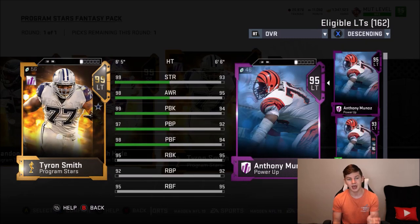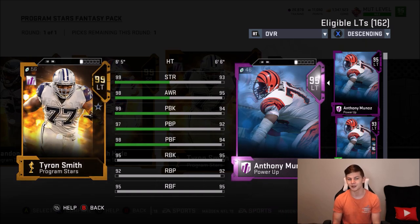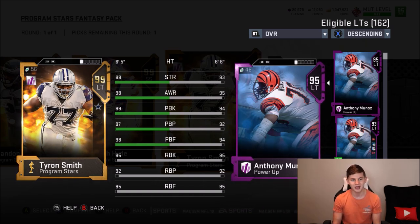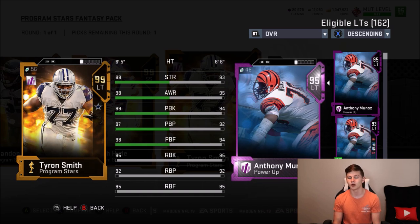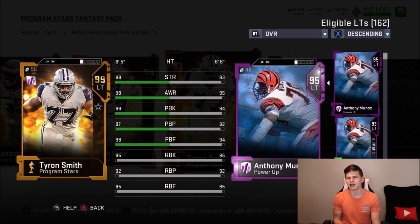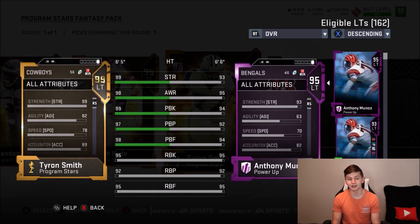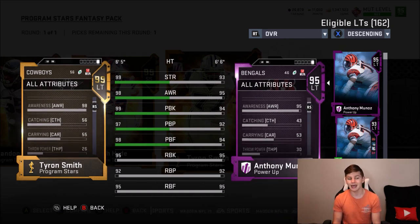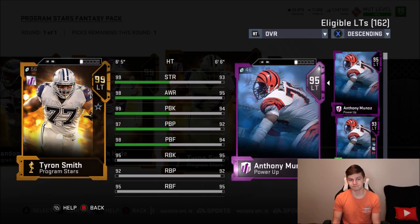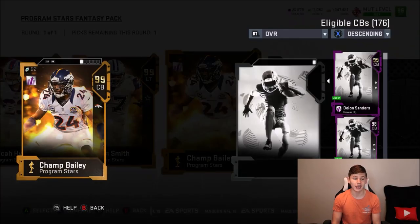We also have Tyron Smith — easily the best card out of the batch. He has 99 strength, 98 awareness, 99 pass block, 97 pass block power, 98 pass block finesse — that was sarcasm. He's got 95 run block, 92 run block power, and 95 run block finesse. I feel like his run block should be higher. He has 78 speed, 82 agility, and 89 acceleration — but he's an offensive lineman, so that's expected.